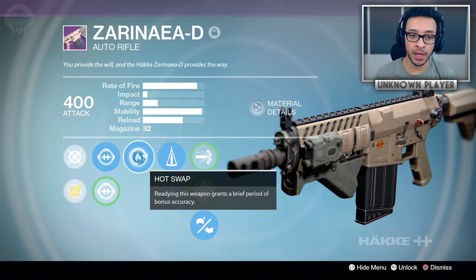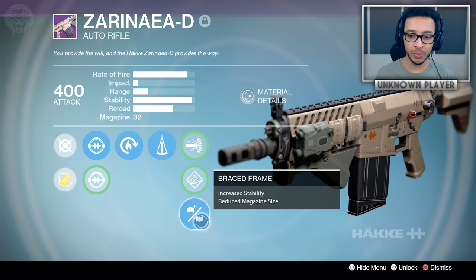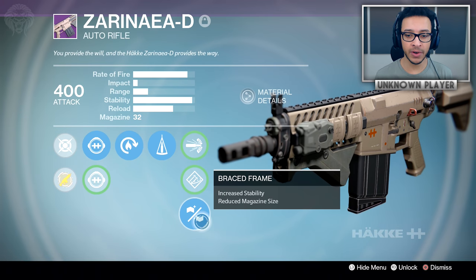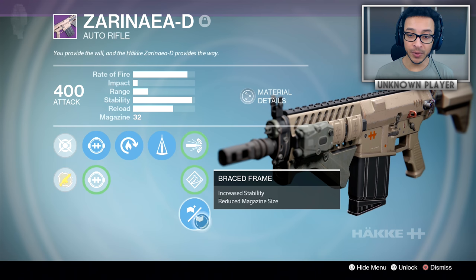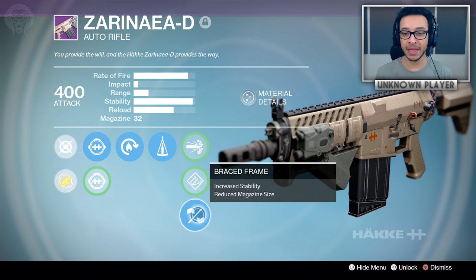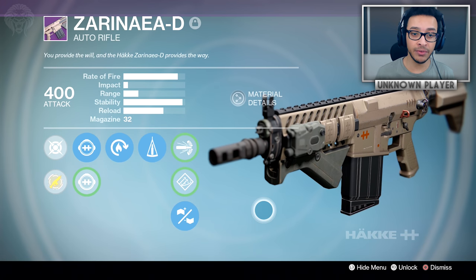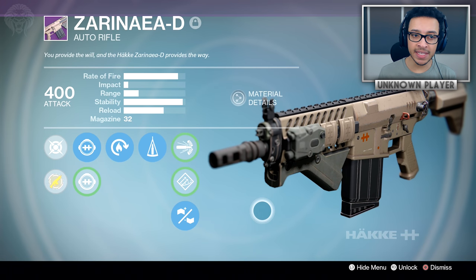Crowd Control is probably a bit better than Hot Swap, but there isn't really much choice — it's not like you're missing out on some crazy good options. I would prefer Hand Laid Stock over Braced Frame since it reduces range and not magazine size, but as it turns out you can't even roll Hand Laid Stock on this weapon. So Braced Frame is literally the best option here, gives the most stability, and for this weapon it's basically a god roll.